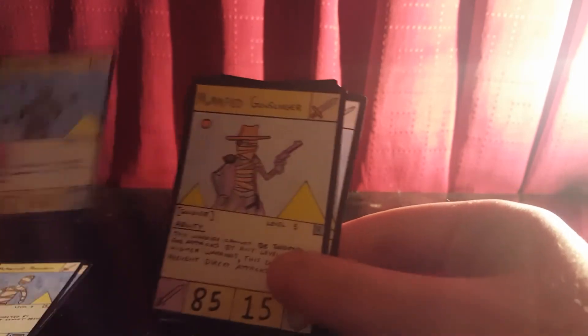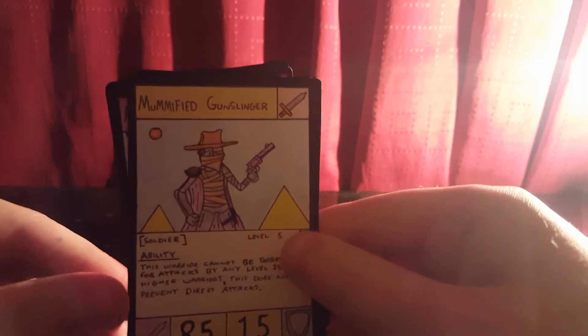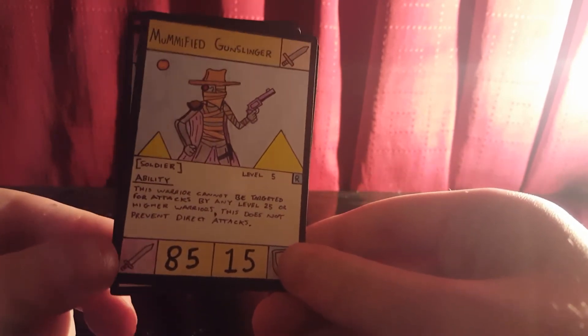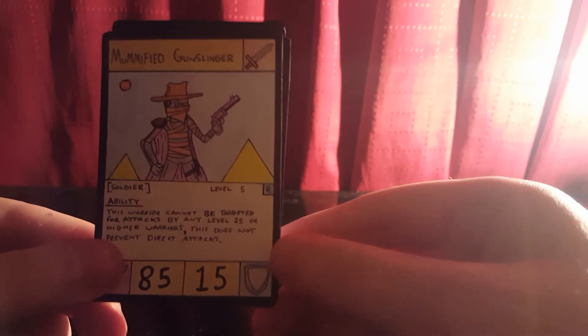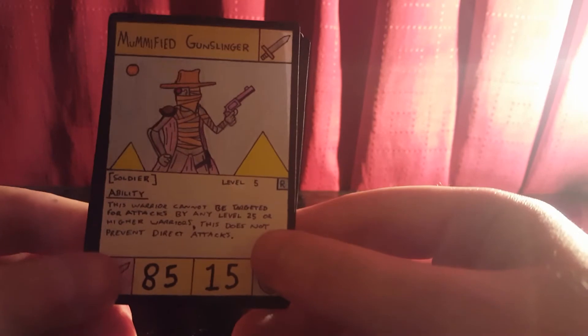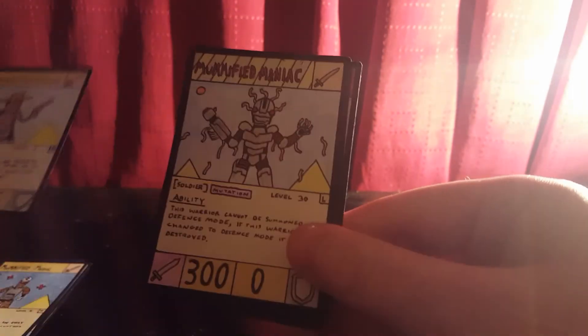Next we've got Mummified Gunslinger, my favorite in terms of the art — he's got a little purple revolver. It's a Soldier, Level 5 Rare. The ability is: this warrior cannot be targeted for attacks by any Level 25 or higher warrior, so Level 25s and 30s cannot attack him. That's great if your opponent has strong warriors out and you need to keep warriors on the field. The downside is this does not prevent direct attacks, so a Level 30 opponent can still attack you directly. He has 85 damage and 15 defense.